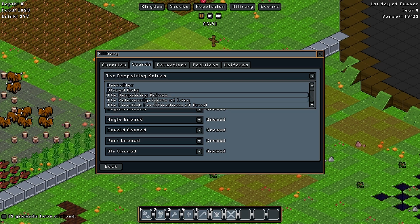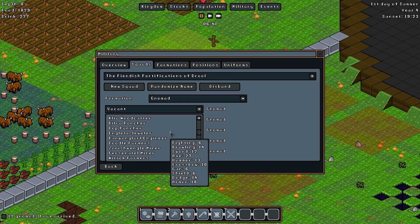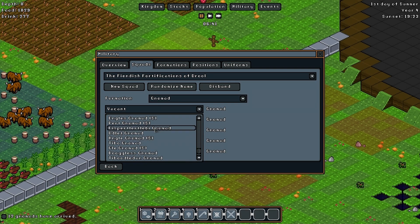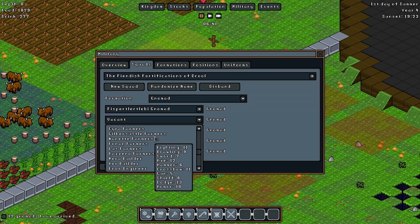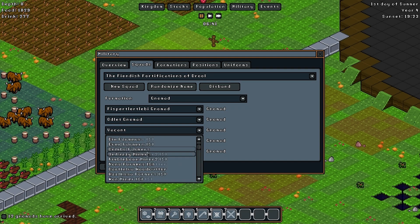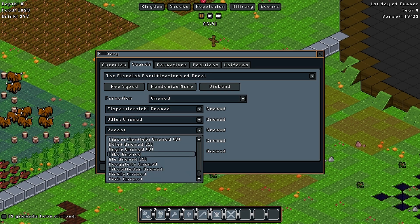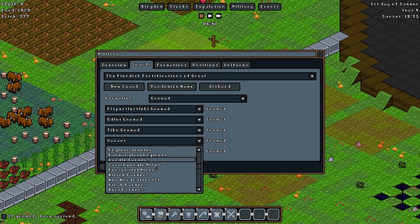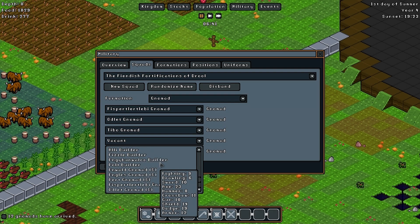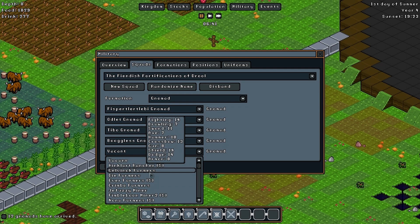The Sparing Knives. Fiendish Fortifications of Drool. Because the gnomes guarding them were falling asleep and drooling all over everything. Which was to their advantage because goblins couldn't climb up the walls — they were all covered in spit and slippery. Generally repelling the goblins. Gnome spit is natural goblin repellent.